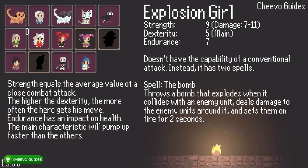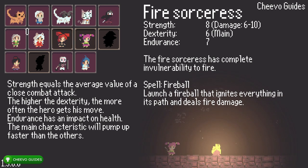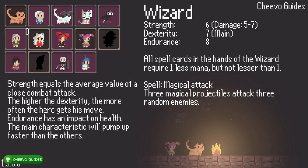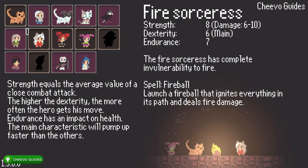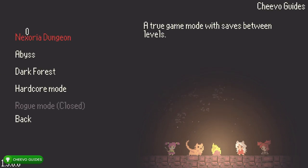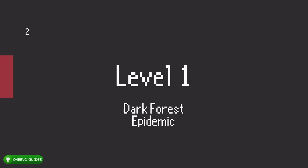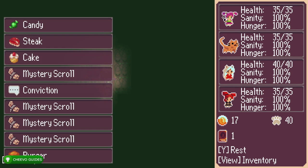At this point you need to choose four characters. I recommend starting off with the explosion girl because she has some pretty good attacks. Second, I selected the fire sorceress. Third, I selected the cat, which is the warrior. And then I selected the wizard — that should fill out your whole team. Finally, make sure to select Abyss. It is the new mode: an infinite adventure with a random modifier on each level.